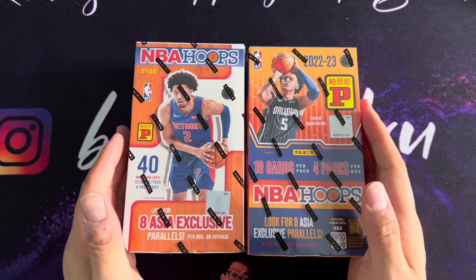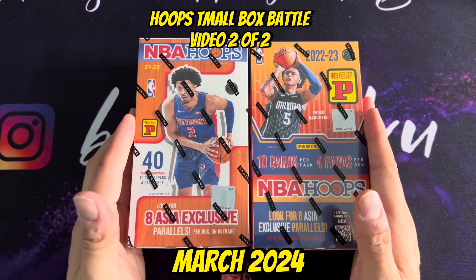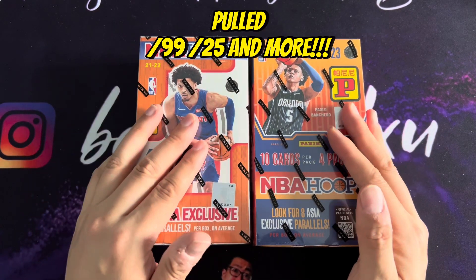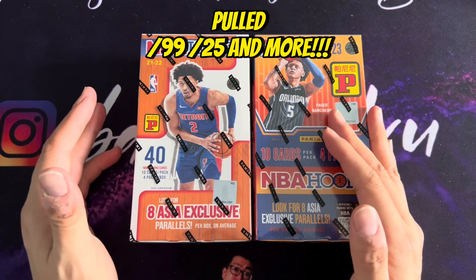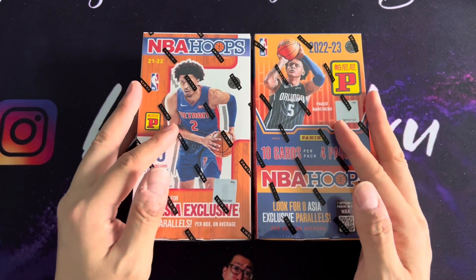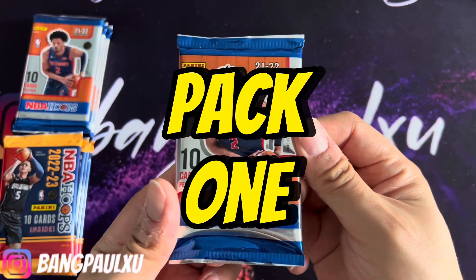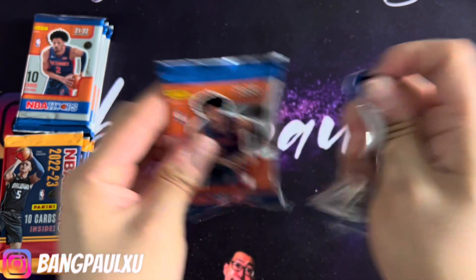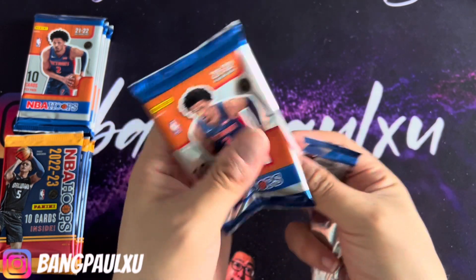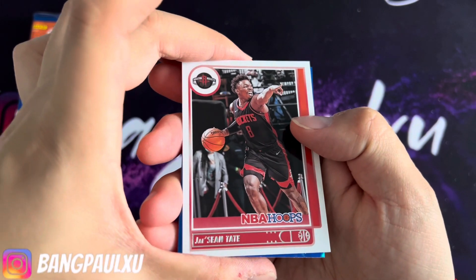Hey guys, welcome back to my channel. My name is Bang. Today is video two of a Tmall box battle — Hoops. I bought four of these boxes. I did another video that was video one. Let's see how lucky I get. I'm looking for Chets, teal explosions, Asia parallels, number cards, even autos. Let's get right into it. Pack number one — 2021-2022 Hoops Tmall. I love it. It's a mix of retail and hobby here in China. I got this for about $28 shipped each — always a plus. It's fun, cheaper than a blaster for sure.